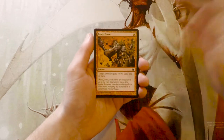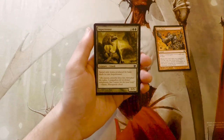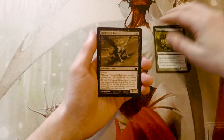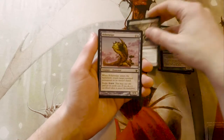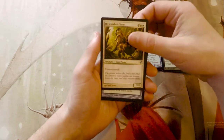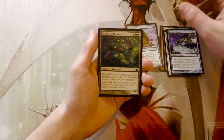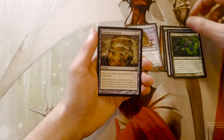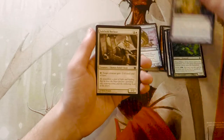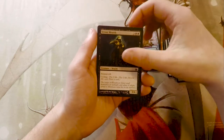We start off our commons with a Brute Force, an Imperiosaur, a Stinkweed Imp — which is a great card — an Aether Snipe, a Hillcomber Giant, a Petals of Insight, a Walker of the Grove, a Perilous Research, a Saltfield Recluse, and a Street Wraith at common.